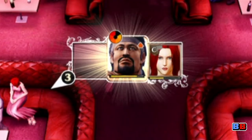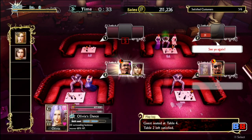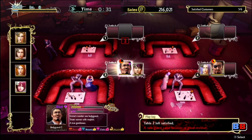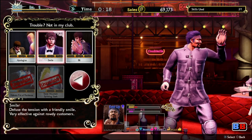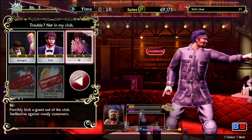You are now able to visually see how much money each customer has upon sitting down. And no, you won't be asked for ladies' glasses or towels in this one! Though you will, on occasion, be asked to step in and deal with unruly guests — more on this later!